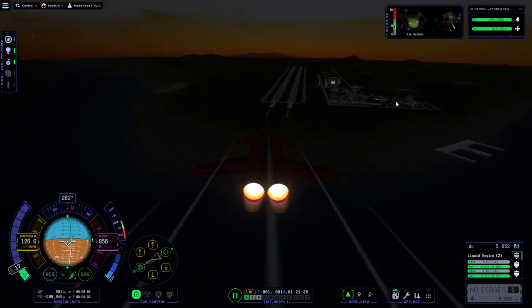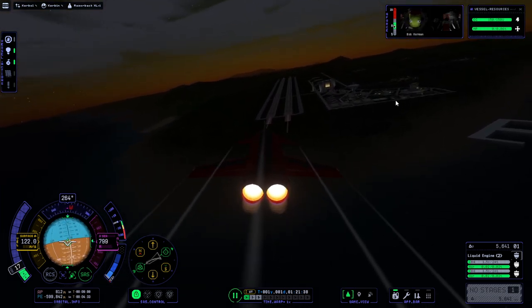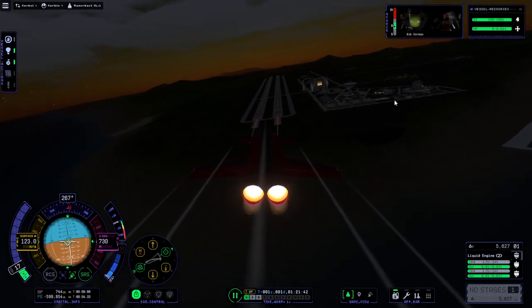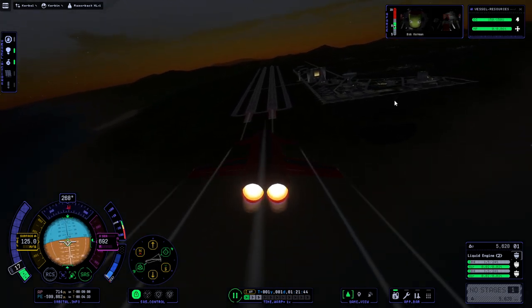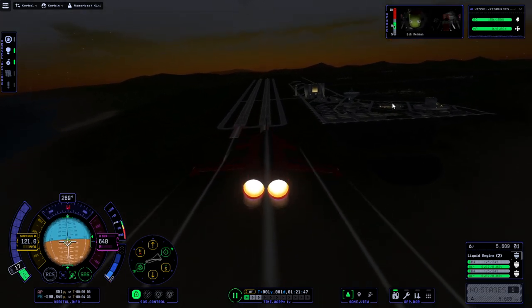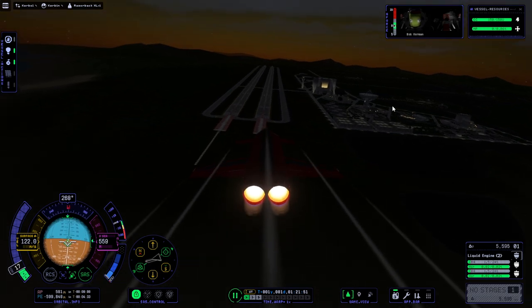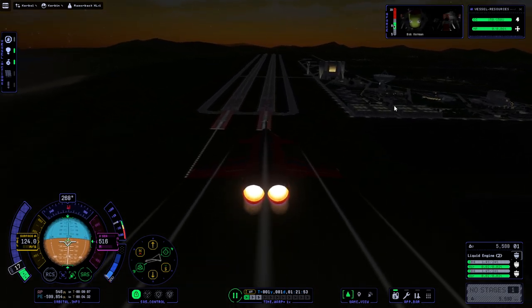So after about an hour-long trip around Kerbin, we are approaching to land with Bob here. They have a Jeb level, they have a Val level, they have a Tim C level, but they never have a Bob level. The Bob level should be something amusing, and the Bill level should be very scientific.